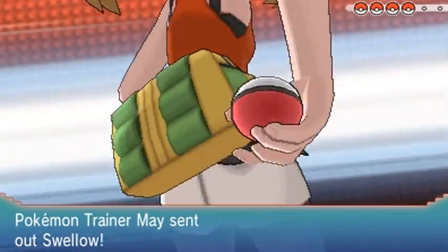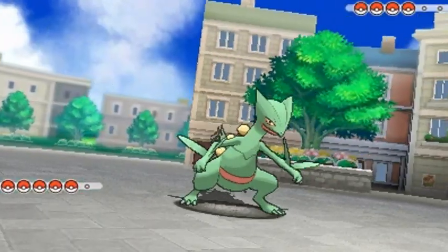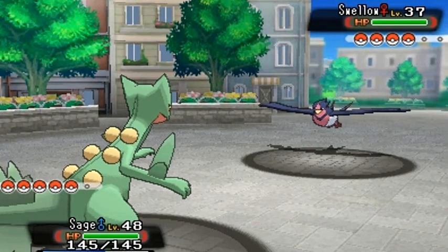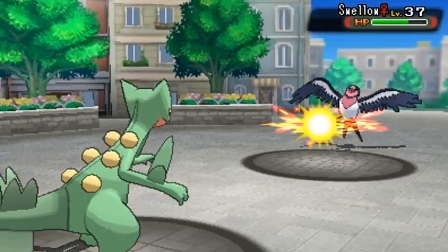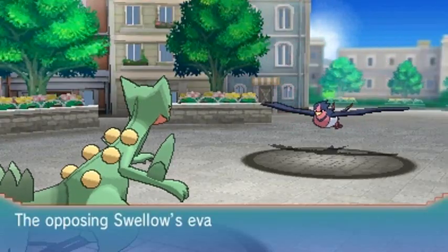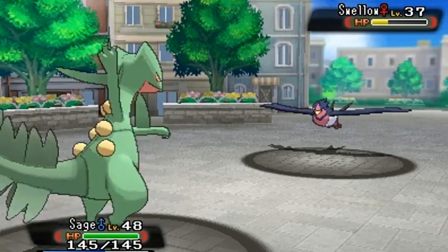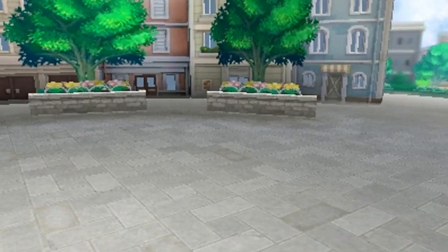Whatever you say baby, let's test my team and see how they stack up. Looking fine as always - the girlfriend wants the battle and she's coming out with her Swallow. Here's Sage of the Halo looking badass. I'll gamble and go with dual chop for the win - one chop, two chops - but it wasn't enough. She's being strategic with double team.